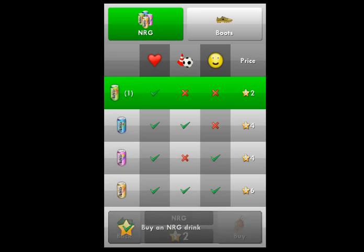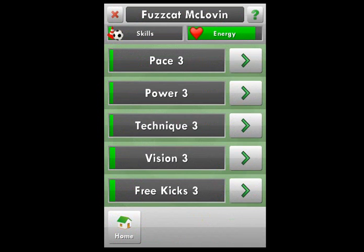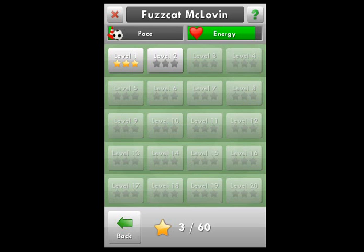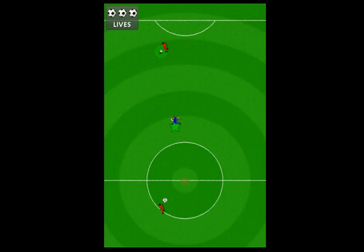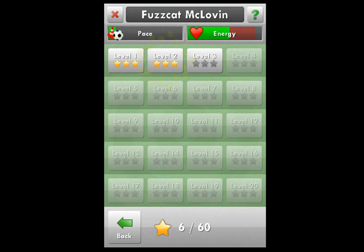I'm going to buy some NRG drinks and show you the skills menu. These are basically all the tests we did at the start. The pace one is where we intercept a pass, power was the penalty, technique was kicking the ball through the sticks, vision was the pass, and free kicks was the free kick. So we'll do some pace training — we're on level two. The instruction is to touch and hold where you want to run and intercept the pass, keeping an eye on where they're going and catching up to it.